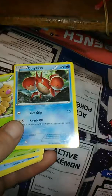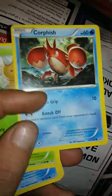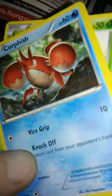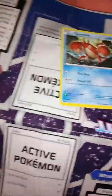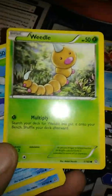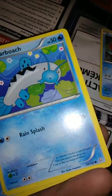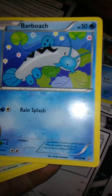We have a Corpish, which is cool because I do have two misprints — where the ink ran — two of the same ones but from different series. That's a common. Got a hundred of them. Common Weedle — I don't have this one yet. I don't have a lot of the new ones; I have a lot of the old ones, like Base Set stuff. I just got back into Pokemon about two years ago.